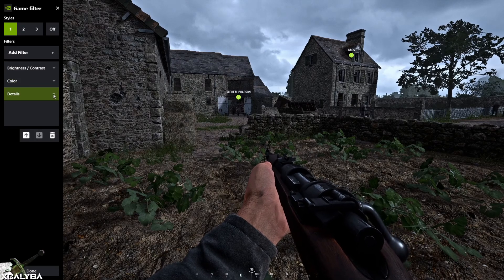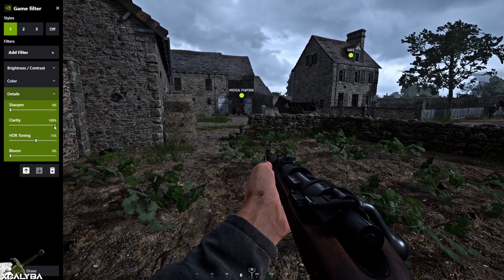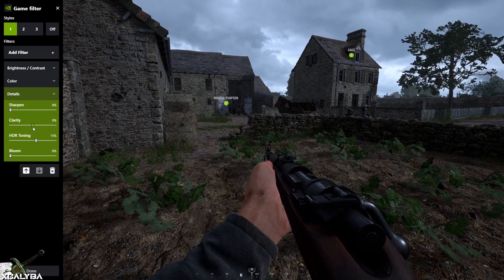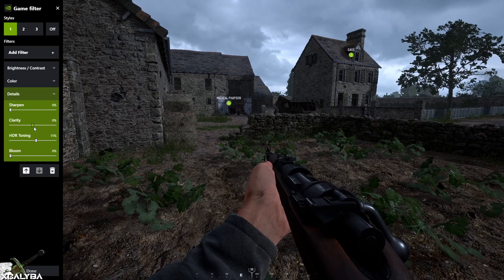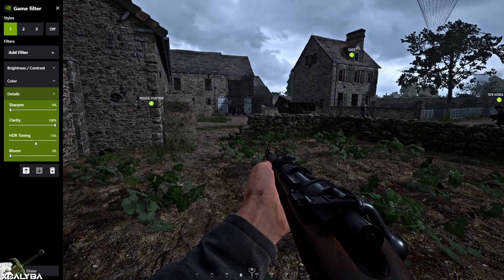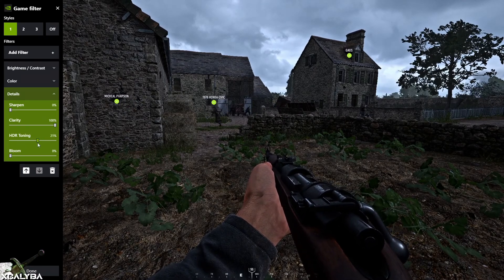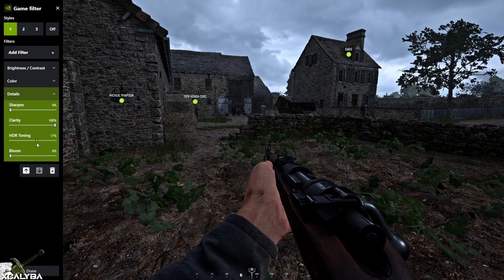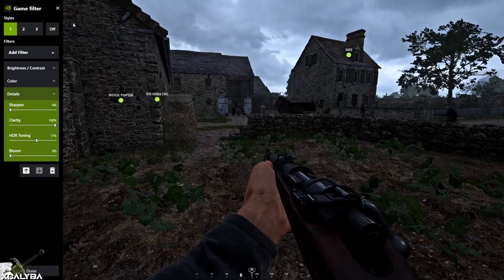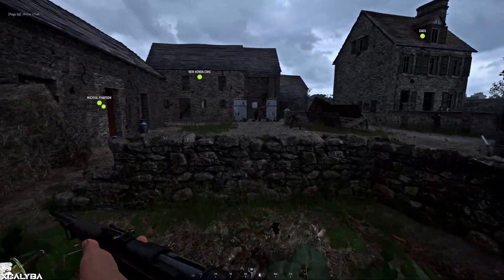The major ones which really bring out the details are the Details filter. Clarity is right up to 100 — if you bring clarity down you can see the screen goes almost blurry, you bring it right up and those details come right out. And HDR toning at 50%. You can fiddle around with this as much as you want and get it perfect. This should be on all of your machines, as long as you've got GeForce Experience.